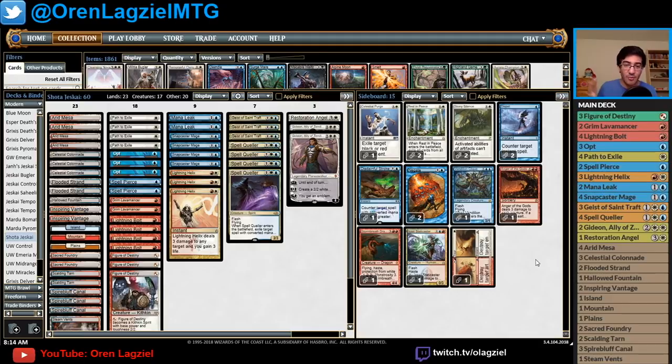Stromkirk Condemned is a super sweet inclusion — not one you normally see — but it's impervious to Path to Exile and Teferi's minus, making it very hard to kill once resolved. There's a Wear/Tear to interact with random artifacts or enchantments. And Izzet Staticaster deals with Lingering Souls, mana dorks, Blood Ghasts, and a whole bunch of things you don't want to deal with from a tempo deck. Staticaster can often be a one-sided sweeper against certain decks since you're developing your own board.